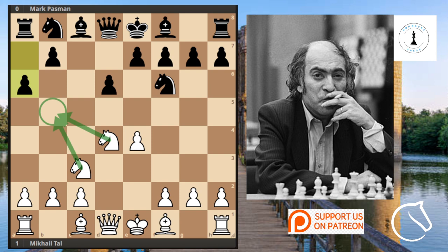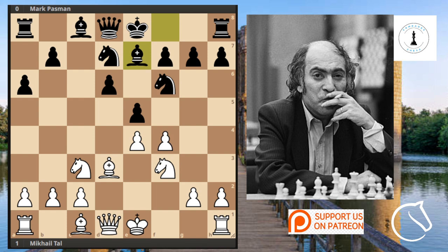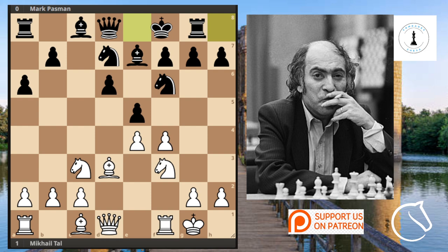We see the move F4 on board, preparing to have his Knight well-placed. And of course, that's what we expected — the move E5. At this point we see the Knight falling back, and then the move Knight BD7. Then we see Bishop to D3 and Bishop to E7. Everything is ready; these guys are both ready to castle, and that's what happened in the game — castles. Then we see the move King to H1, which is an amazing move, preparing already to strike in case of any attacks needed in the future.